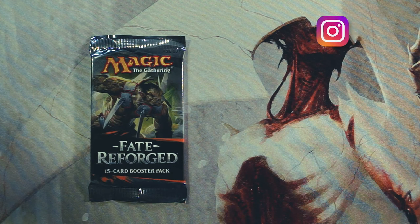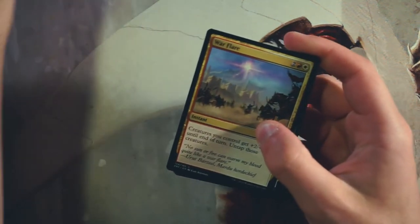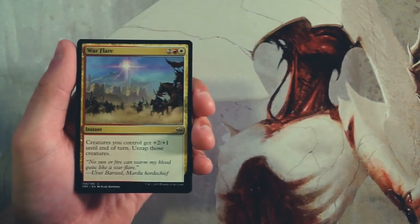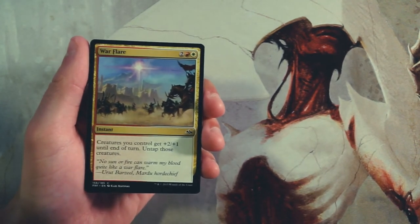Welcome to another episode of the Crack a Pack series, the last one for this week. We are opening up a pack of Fate Reforged today. Unfortunately not the best in terms of value in my opinion, but there are a couple cards that are actually pretty exciting. We'll go through this from a draft perspective to determine what a good pack one, pick one would be. This set was very much focused on three-color pairings, so if I favor gold cards a little bit more, that is why.